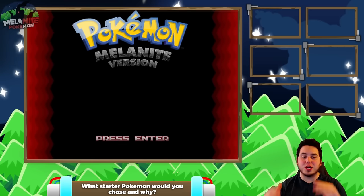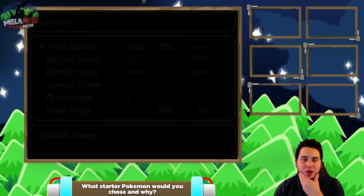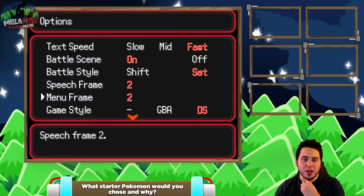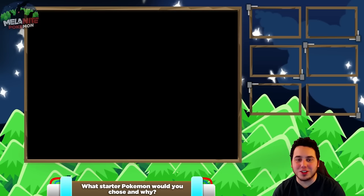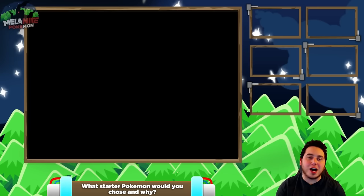We're going to jump into this and I do have a question today but we'll get to that in a little bit because you don't know what the starters are yet. I got text speed on fast, battle scene on, and we're going to set battle style to make things a little tougher. I'll go with the red frames and let's get it started. So here we are in Pokemon Melonite and we're going to start in New Moon Island.